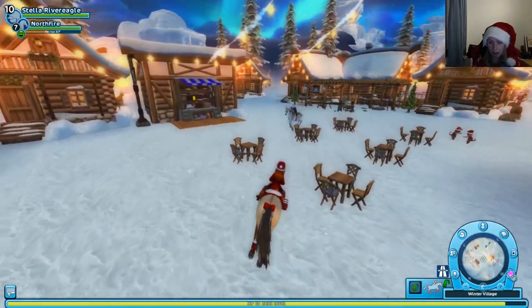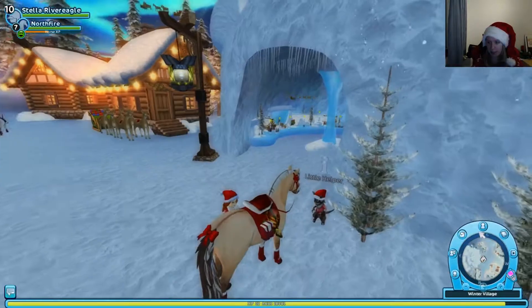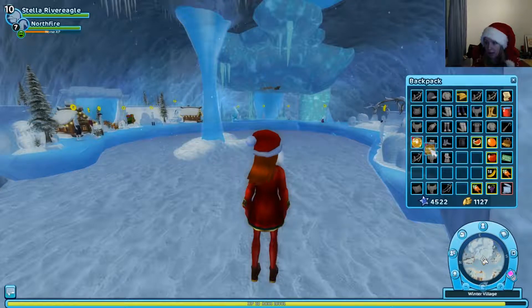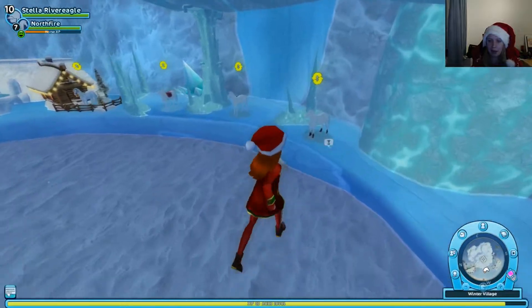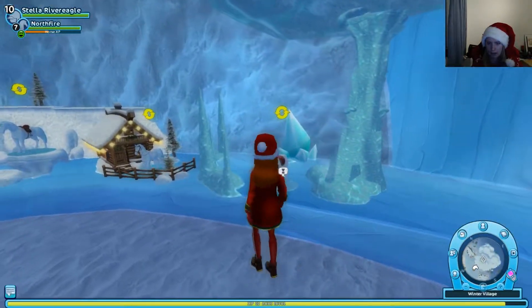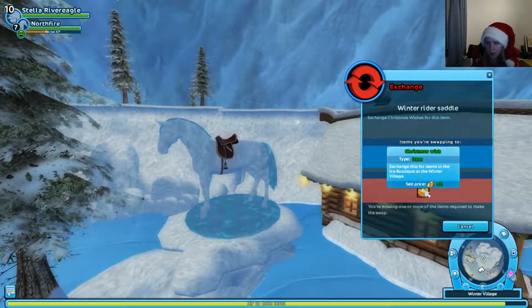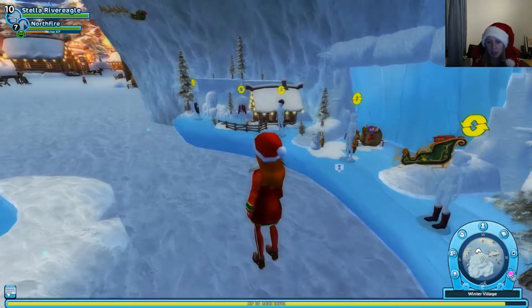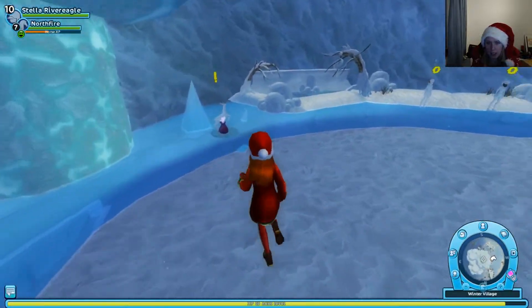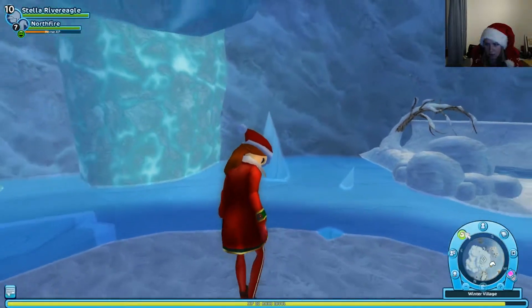I think we need a little break into the cave since we have a lot of Christmas wishes now. We have 51 — let's do some shopping. I think we take the horse items first. We don't have enough for the saddle — we have 13 left. Then we maybe need to take this Christmas powder. It said nothing about the starter horse, so maybe we can use it on other horses.